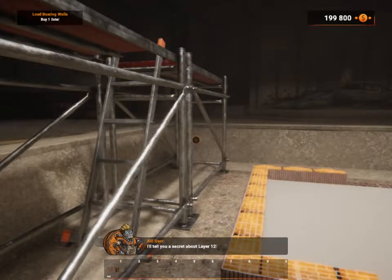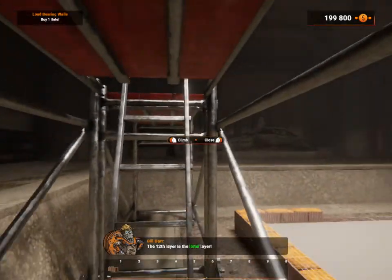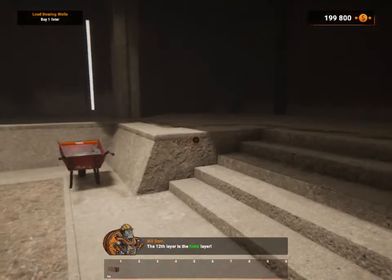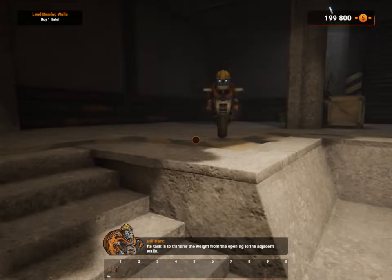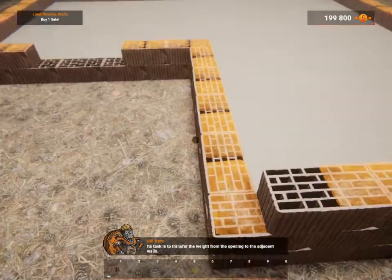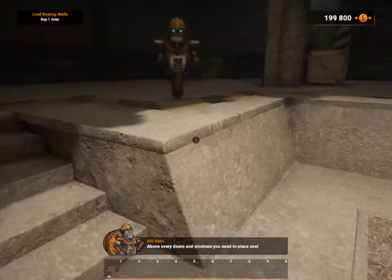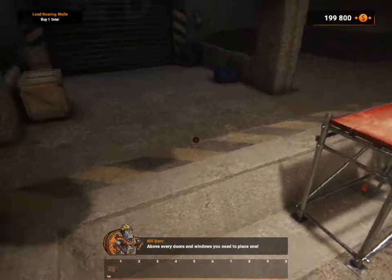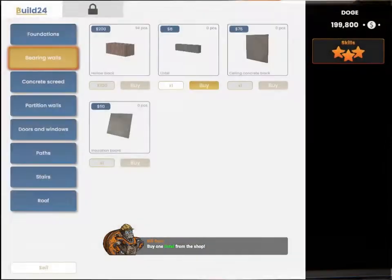I'll tell you a secret about layer twelve. The twelfth layer is the lintel layer! Ever heard of it? Its task is to transfer the weight from the opening to the adjacent walls. Above every door and window, you need to place one. Buy one lintel from the shop!